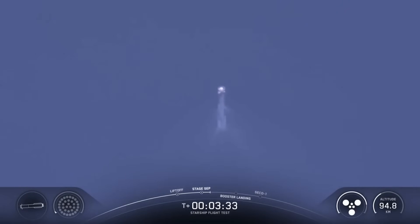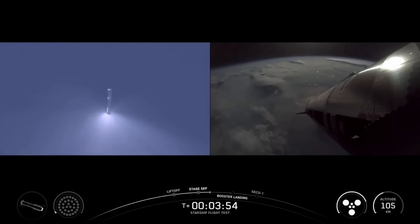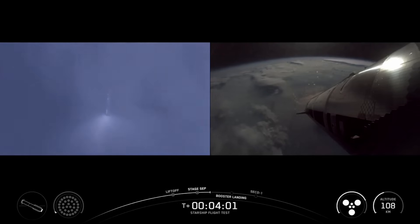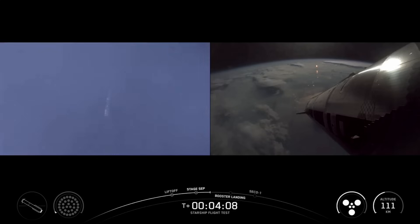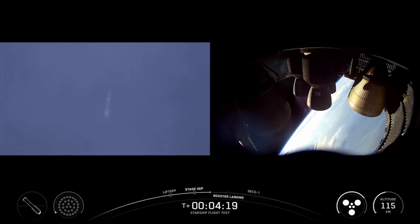We had a good shutdown of the boost back burn. Next up will be the jettison of that hot stage ring. Ship avionics power and telemetry nominal. Everything looking nominal aboard the Super Heavy vehicle, which is returning to Earth. We're going to be doing some experiments, including a higher angle of attack re-entry, as well as some engine tests as it gets closer to the Gulf. We are sending it to the Gulf on purpose to do those tests. You see the booster on the left-hand side of your screen, and ship with six healthy engines continuing its ascent. Everything going very well so far for Starship's ninth flight, now four minutes 15 seconds in.